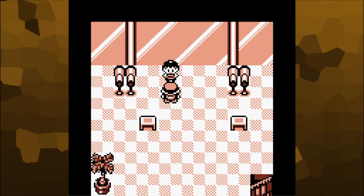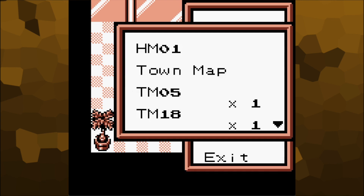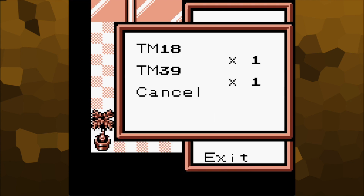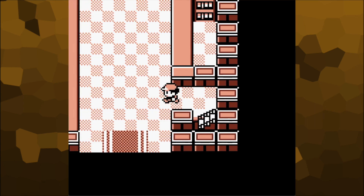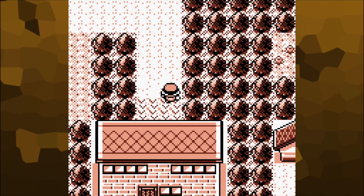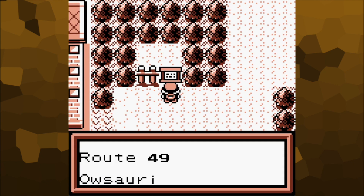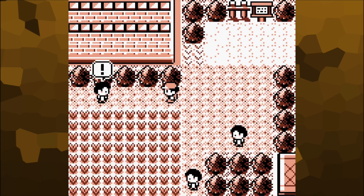I don't want your garbage. Giving away your crap. TM39 — what is TM39? It contains Swift. That's a useful move. It always amazes me just how eager people are in the Pokemon universe to just give their stuff away. It's like, hello stranger, take this TM — only one of which exists in the world.